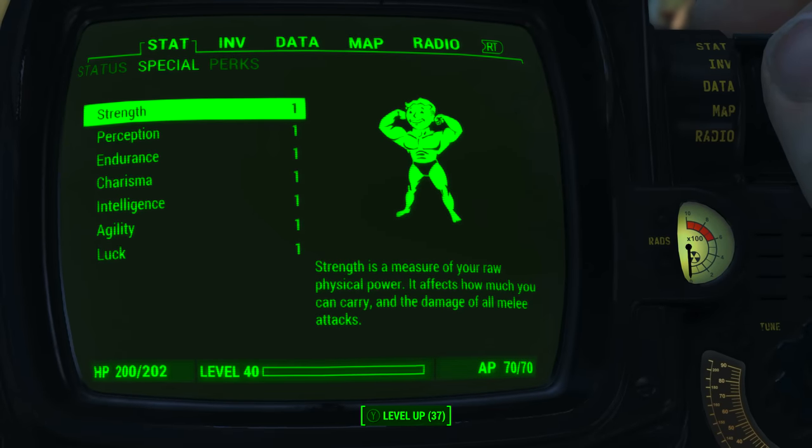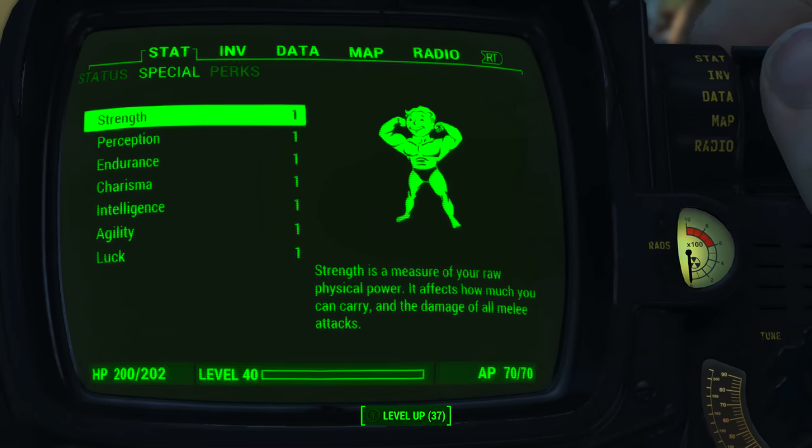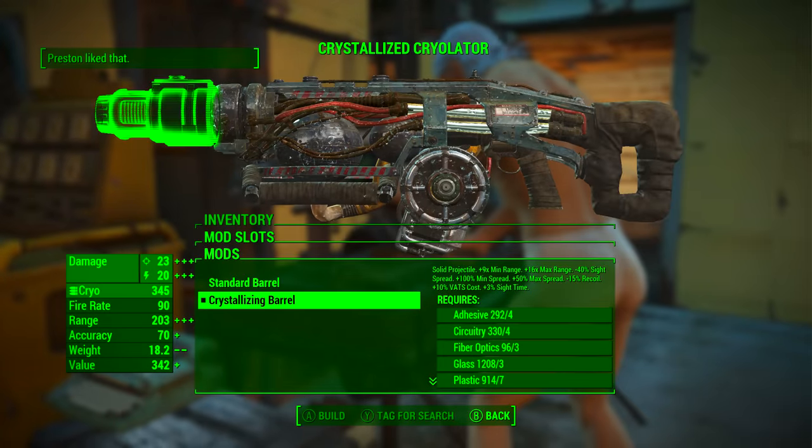Before looking at the weapon's base stats and modding it out, I have reduced my character's special attribute stats to one. I also have no bobblehead perk or magazine effects applied to my character. What this means is we will be seeing the absolute minimum base stats of the weapon.